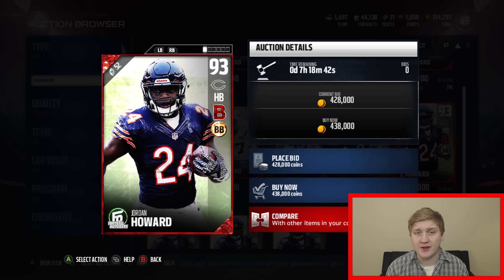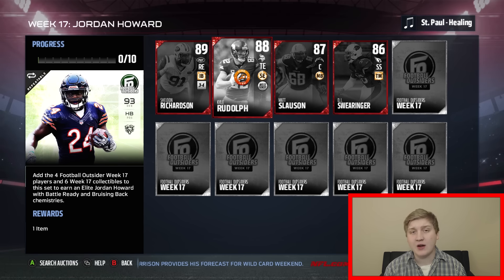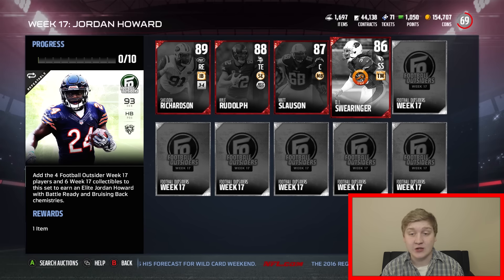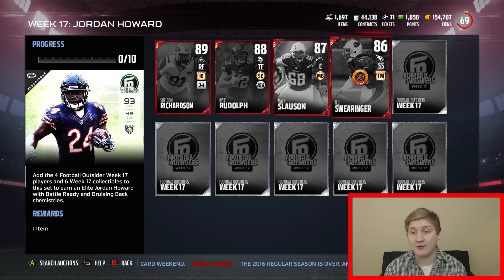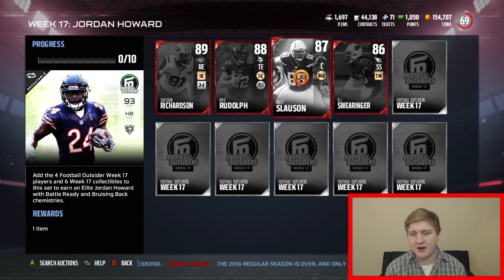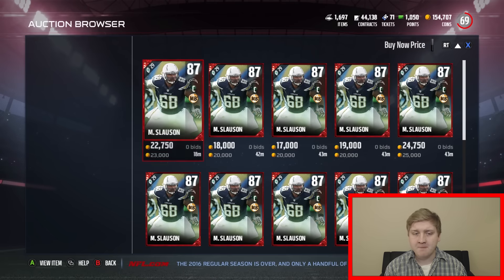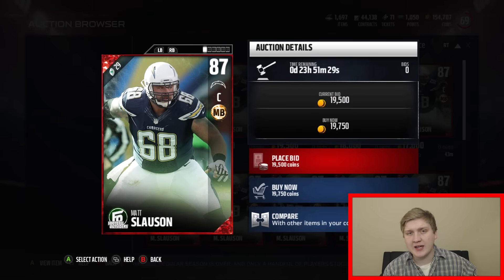He is new, he is in the set. Let's check out the other cards. The other cards in the set: we've got an 89 overall Sheldon Richardson, 88 overall Kyle Rudolph, 87 overall Matt Slauson, and 86 overall DJ Swearinger. A couple years ago DJ Swearinger cards were like my favorite, but nothing too special about that one. I do want to show you guys Slauson here - pretty cheap, 19K. The bundle topper this week is a guaranteed Football Outsider elite.